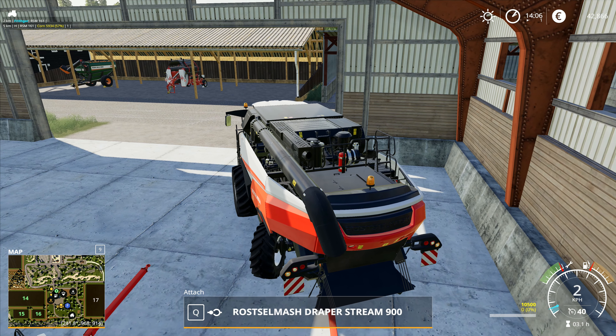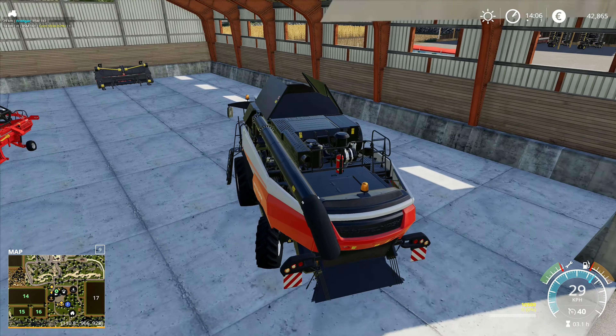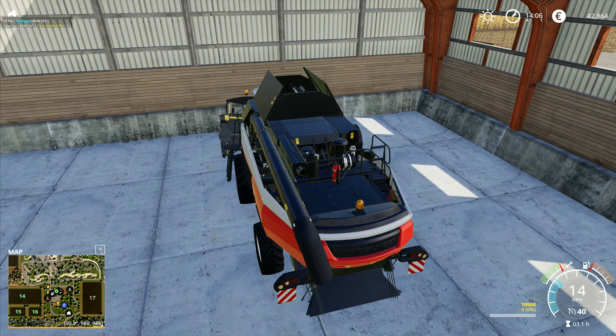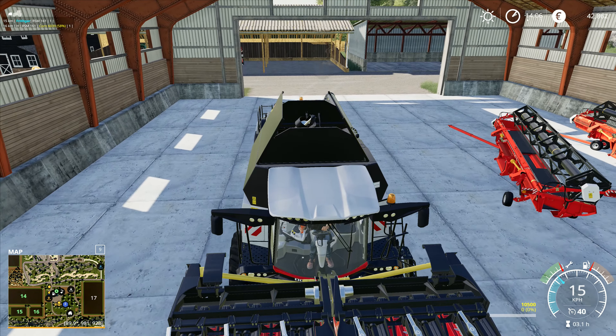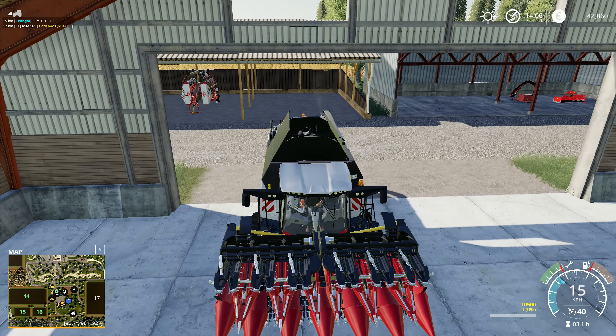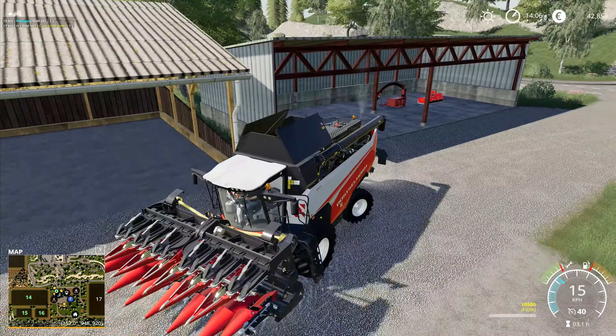I might actually leave it — just for once we'll store the grain rather than trying to sell it. We don't normally do that; we've been selling straight off the field. But this time we're going to put it in storage and wait for a better price. We don't need to sell immediately — we've got 42,000 euros at the moment, which will easily cover all planting costs.